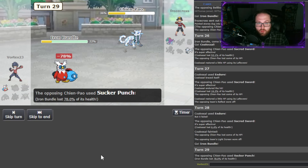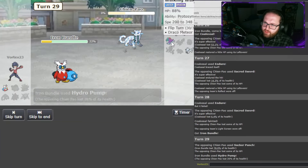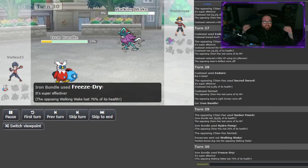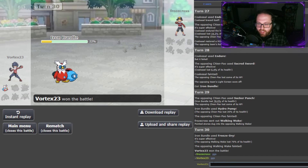This is a close game. He does have Sucker Punch. Can we hit? Alright, we hit the Hydro Pump and I think that's just game, depending on his item on Walking Wake. If he's Choice Scarf, we lose. Oh my goodness! Bundle clutching up that game!